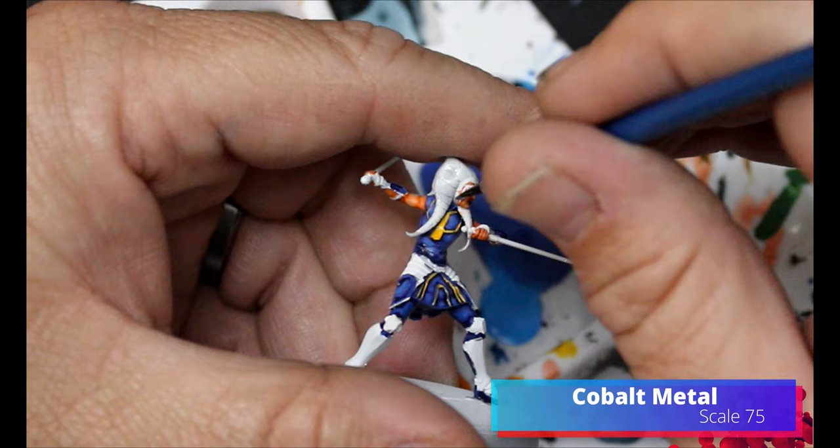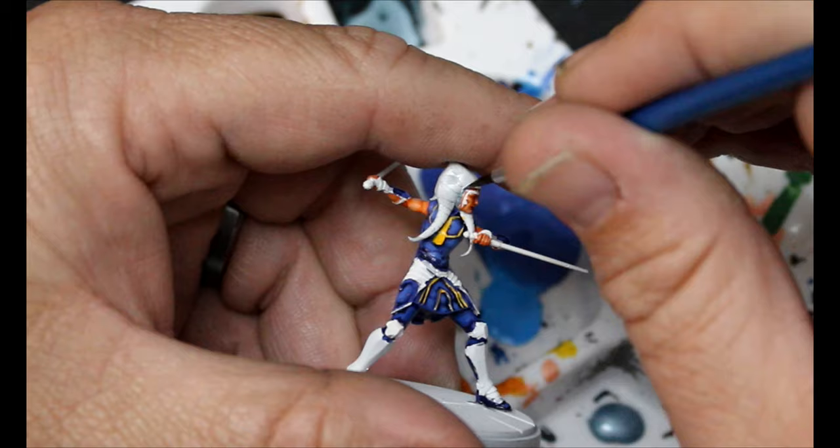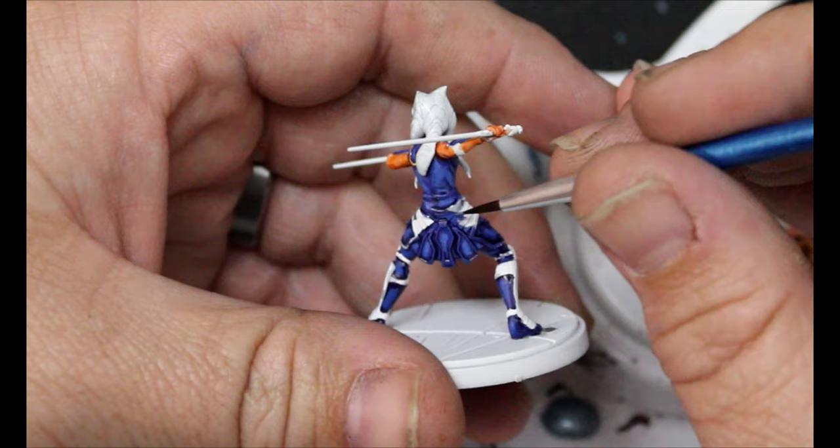We're going to take some Cobalt Meadow, and this is going over all the armor pieces she has — her wrist guards, knee pads, shin guards, the armor on her feet, and also the trim around most of the armor she's wearing on her legs and her waist.